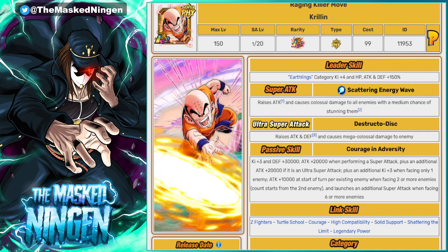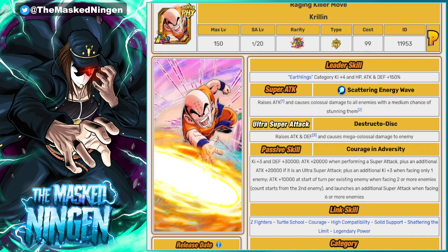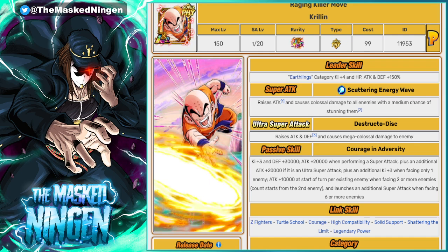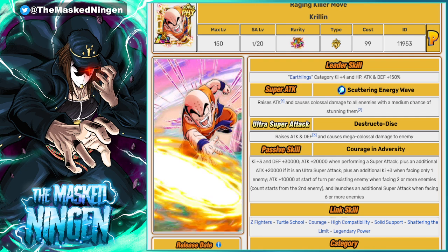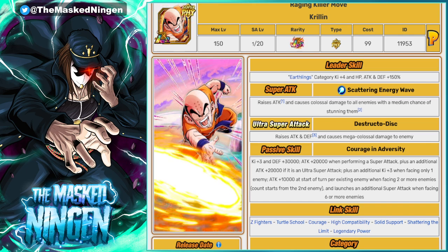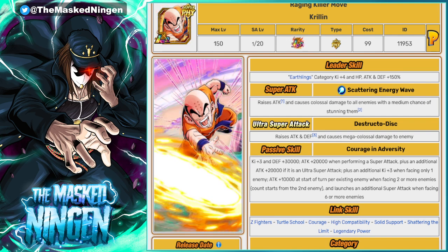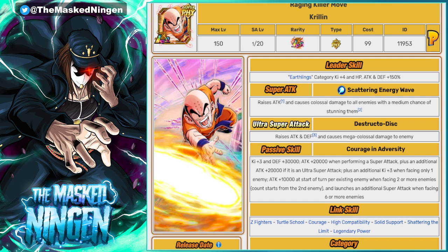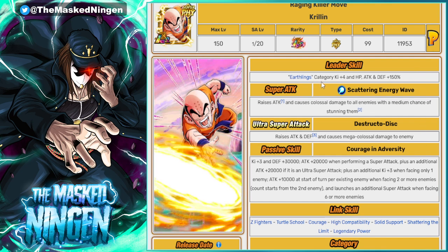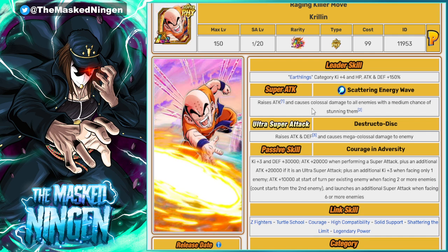LR Krillin — we don't know his details yet. He's a unit that people still use a lot for the World Tournament, so it'll be interesting to see what they do with his EZA. If they give him any sort of guaranteed crits — especially if it's reliant on multiple opponents — that could obviously be very, very powerful. You think about how effective STR Piccolo is in the World Tournament, basically because he gets guaranteed crits, making it easy to take out all the enemies including type disadvantage. So his AoE is the 12 key.